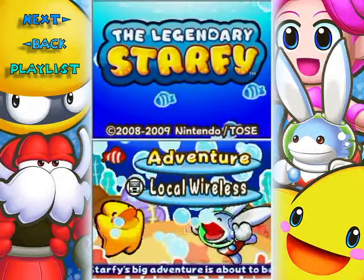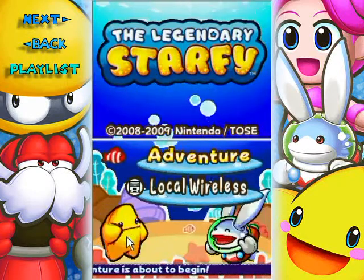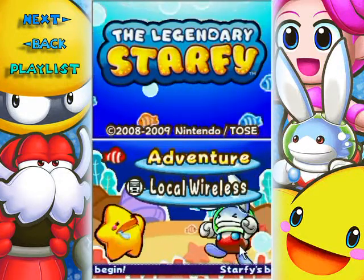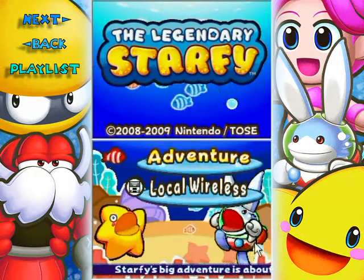Let's touch Starfy on the title screen! Oh! You can change his emotions! How about Bunsen? Yup, him too! Oh oh oh! That is a nice, cute little Easter egg.